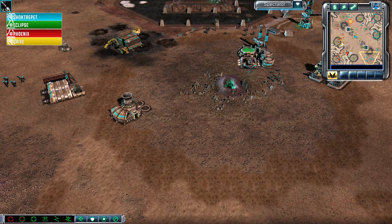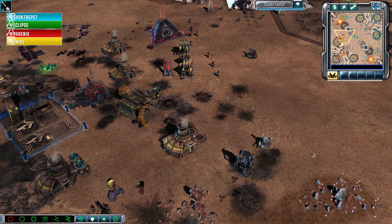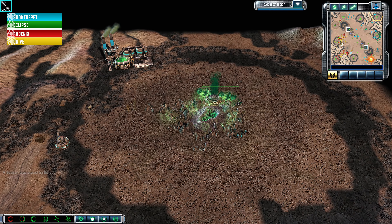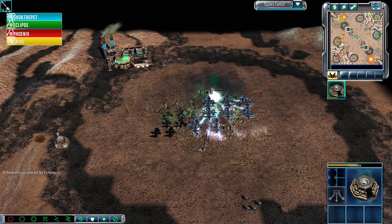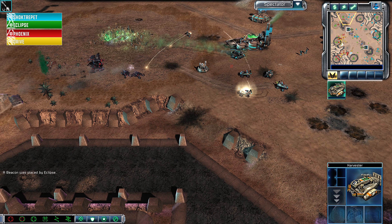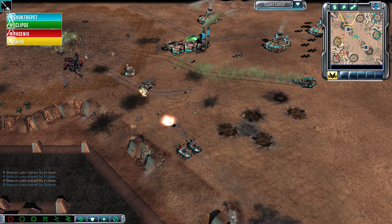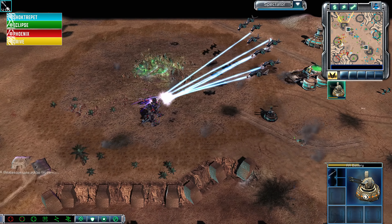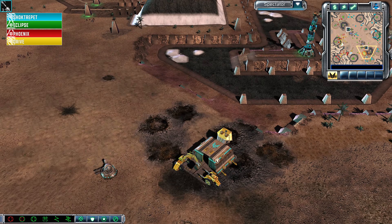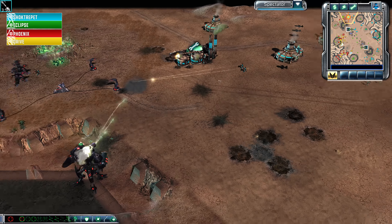This puts a bit of pressure on Drive and Phoenix. If Shocktrepit waits it out, he really wants to attack everything in one area so he packs his opponent's army as close together as possible. This foxhole of Shocktrepit is actually blocking off some of these Tib patches from being harvested. Avatars from Phoenix — he has finally built himself back up to an Avatar army and has been slowly but surely coming back online. Pitbulls are going to be doing a bit of damage to themselves with that mortar — a bit of friendly fire happening. Phoenix finally has enough cash under his belt.